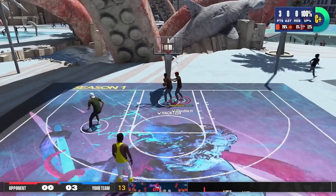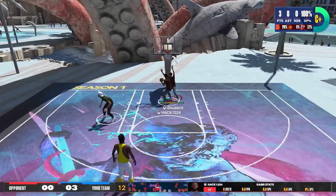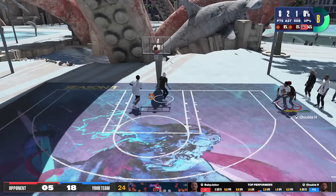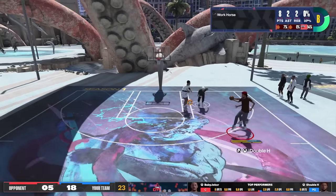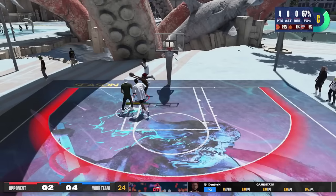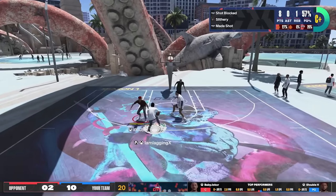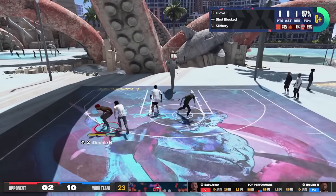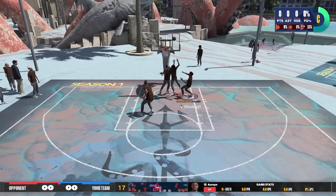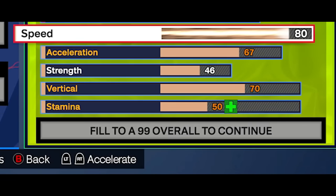All my defensive badges are bronze right now. Look at that contest I just got with a 71 interior. I'm getting good defense with this build. I really feel like having no block makes me a better defender — if I had a block, I would definitely be jumping, and in 2K24, if you jump and they wait for you and then go up, it's an open shot every time no matter where you are on the court. It makes me stay on the ground, stay on my feet. The build's defense is great.